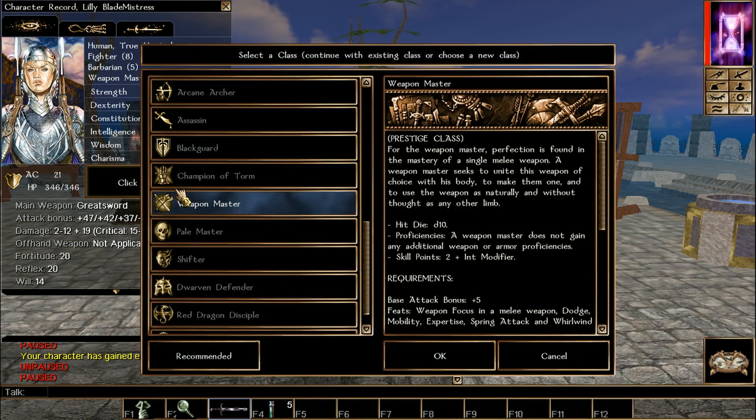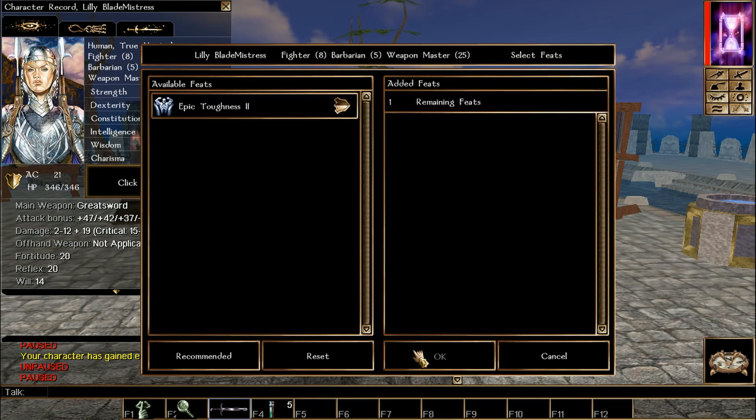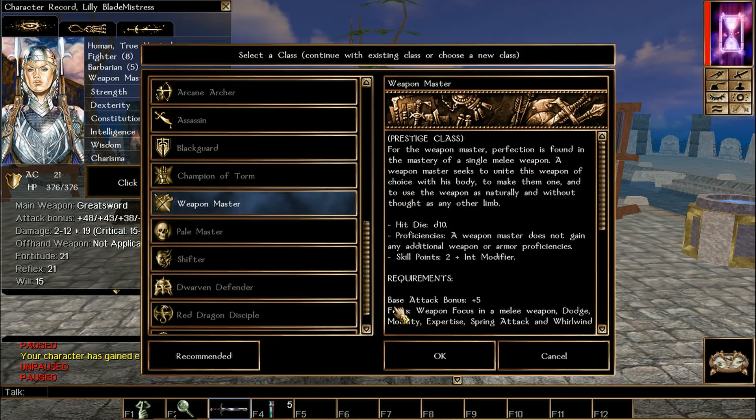We level up again, take it. Discipline and Heal — we're almost two levels away from skill cap 43.